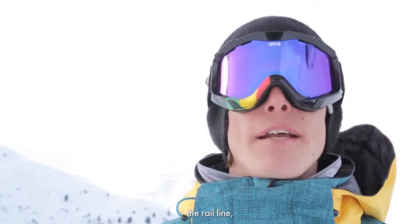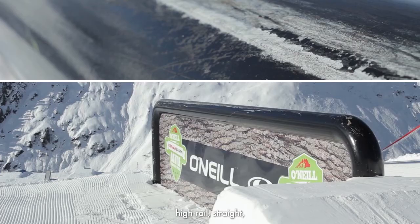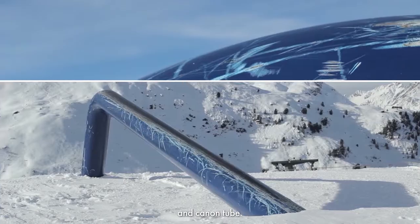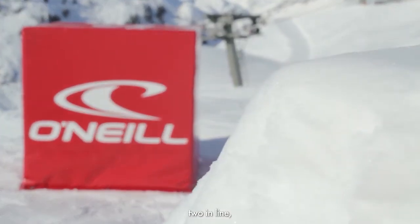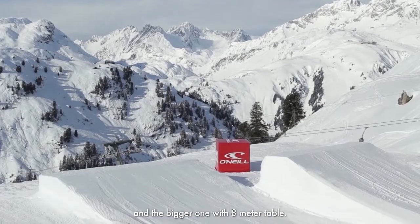Medium Line, die Rail Line, fängt an mit der Industry, Double King, danach High Rail, Straight, Wave Box, Down Rail, Straight Rail, Cannon Tube. In der Medium Line haben wir noch Kicker, zwei Stück hintereinander, jeweils einmal mit 4 Meter Table und der größere mit 8 Meter Table.